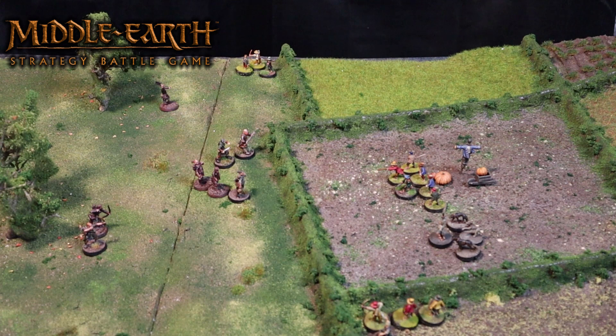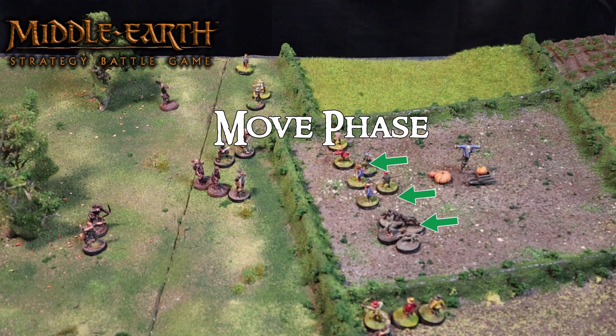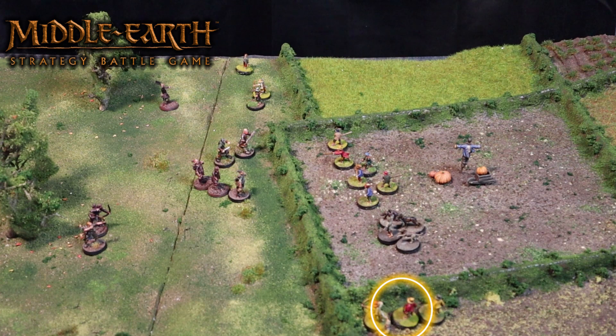Turn 2 priority: good rolls a 5, evil rolls a 2 — the hobbits get priority this turn. Having moved the majority of his models, the good player now wishes to move the hobbits on the lower part of the screen. These hobbits are behind a bush, so to move forward they need to take a jump test to see if they can make it over.